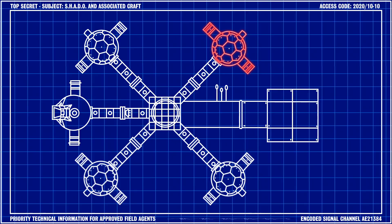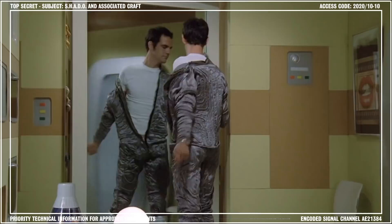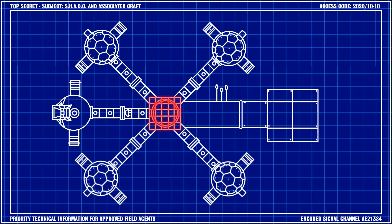The Sleep Sphere was the main rest area on Moon Base, where the majority of the sleeping accommodations were located. Each area in the Sleep Sphere had an adjustable day and night cycle so the lighting conditions mimicked those on Earth, allowing personnel to adjust to a sleep pattern on the Moon.